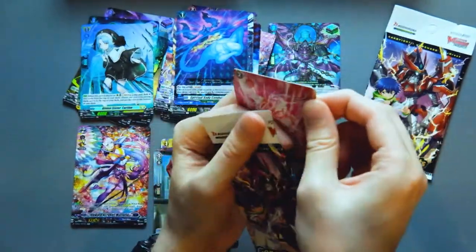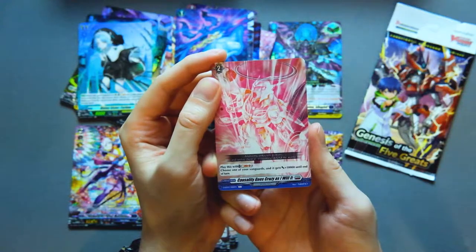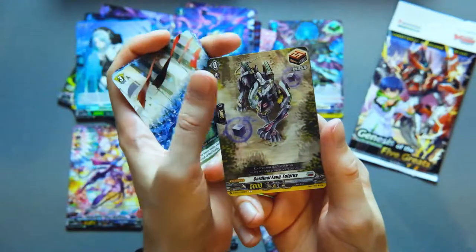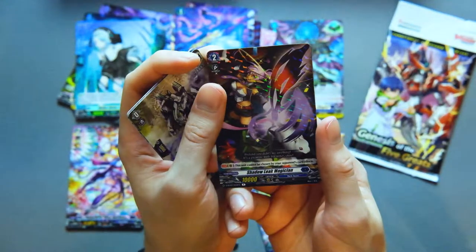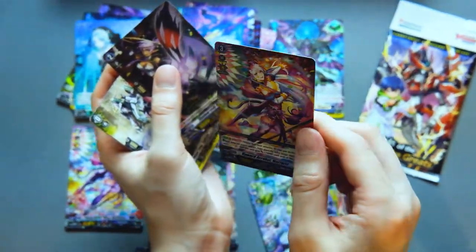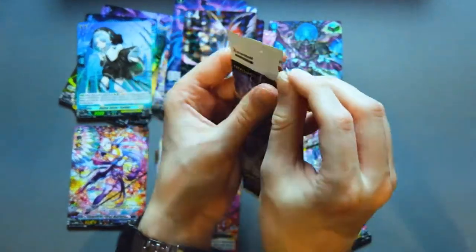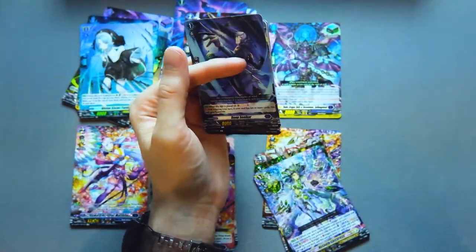Getting to the end — one pack left after this. Causality Goes Crazy, a Brank Gate card, Brank Gate trigger, another starter, more Brank Gate triggers — we've got a lot of Brank Gate triggers. Shadow Leak Magician, and another Marjorie as a double rare! I'm going to need four of those for sure for Bruce, so if we can get the playset of Marjories through this box that would be really nice.